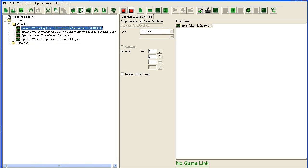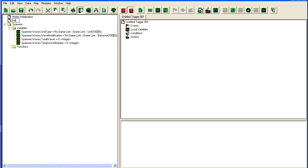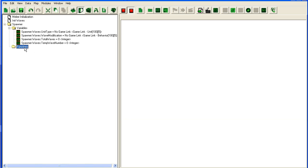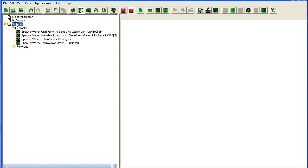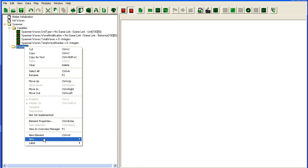Now we need to fill these variables with unit types and wave modifications. Most people would just make a trigger, add set variable actions, and set the first unit and modification for each wave — resulting in a huge trigger that's painful to maintain. We can make it a bit easier and cleaner.